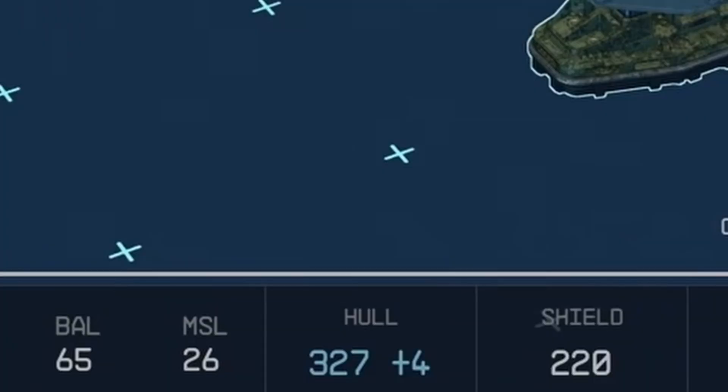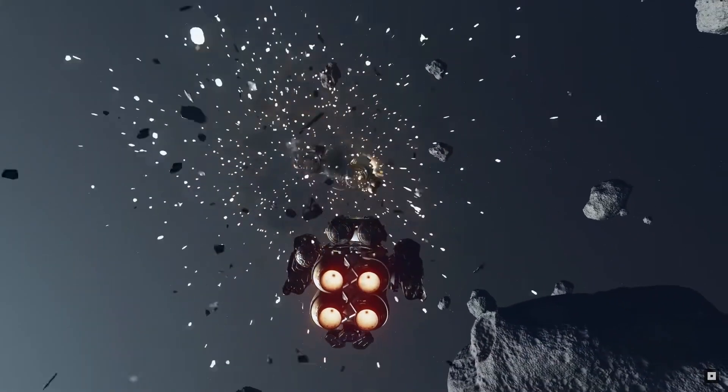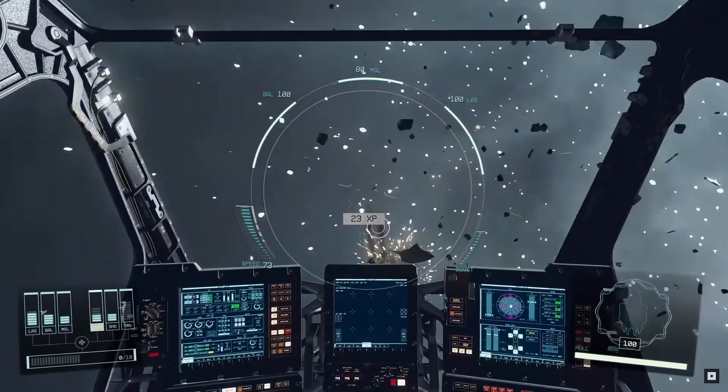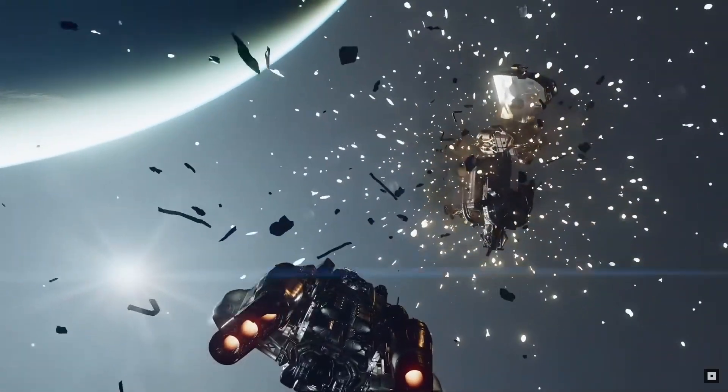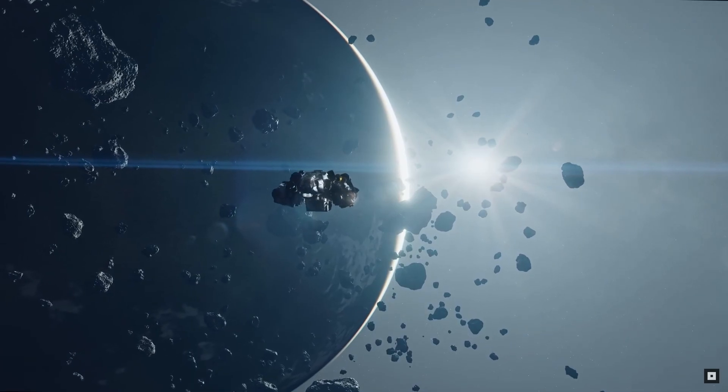We can also see the hull stat being increased by three. This confirms the hull stat will be your ship's health bar, and shields will need to be depleted first before your hull can be damaged. There may be some weapons which bypass shields but do less damage to the hull — that could be a strong choice of weaponry.